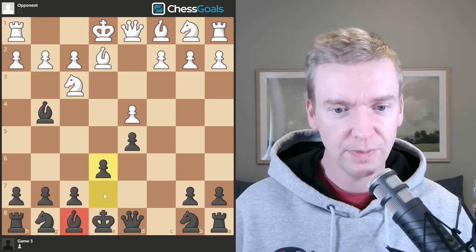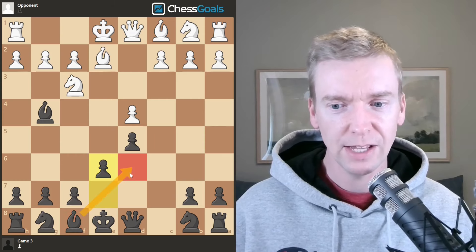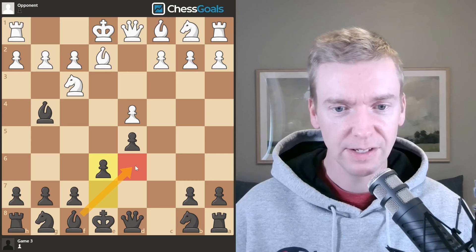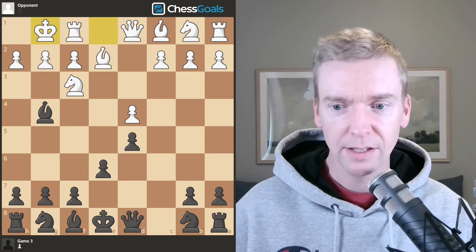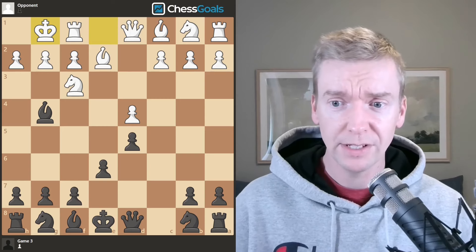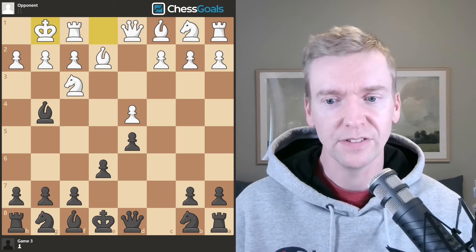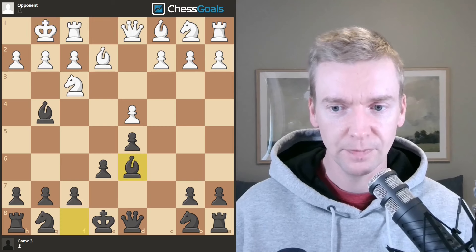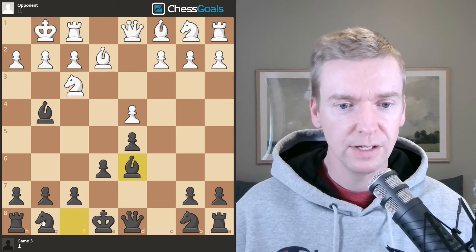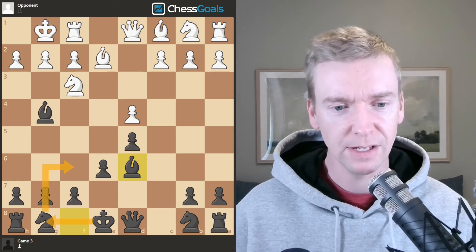Playing e6 prepares to develop our dark-square bishop next — that pawn was in the way on e7, and its most natural square is going to be d6, where it points at white's kingside. Castle by white. Both sides are playing pretty well up until this point. White castles on move 6, which is good — white usually castles faster than black, so we need to get castled as soon as we can. Bishop to d6 — knight f6 is also a good move here, just developing the kingside pieces and getting ready to castle.